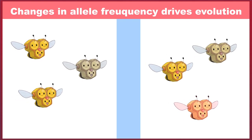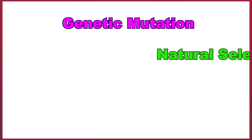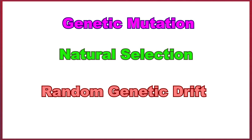There are four categories which can cause changes in allele frequency: genetic mutations, natural selection, random genetic drift, and gene flow.